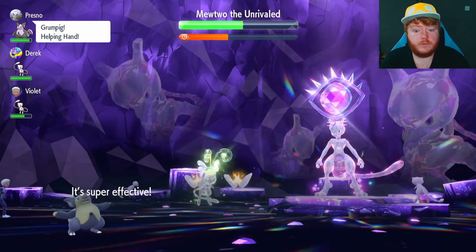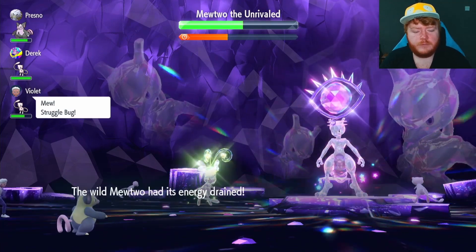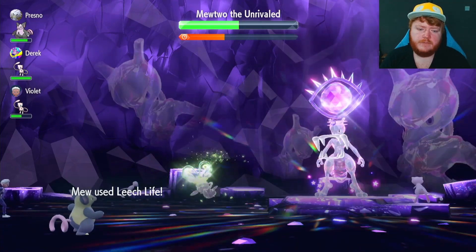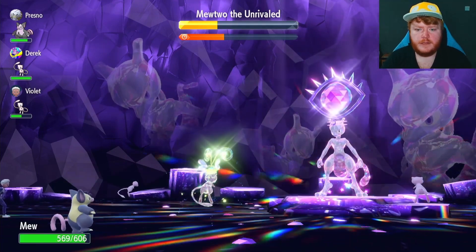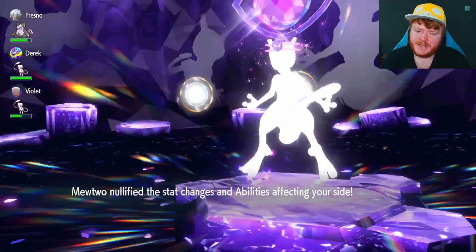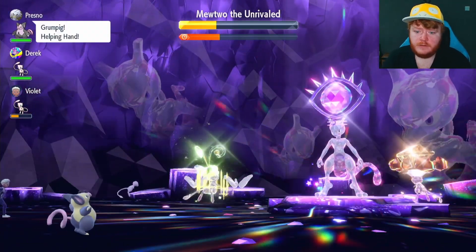That was our third Leech Life — quite a lot of damage because of Helping Hand and our held item Metronome, increasing the damage even further. So we use it again, do a lot of damage, and it looks like it's going to turn out okay — but then plot twist, Mewtwo nullifies us again and makes it look a bit rough.